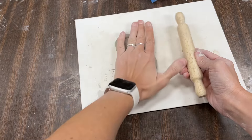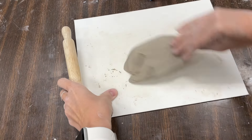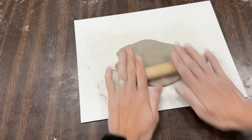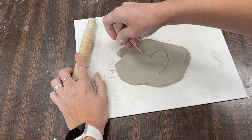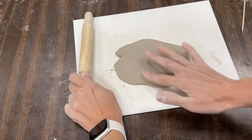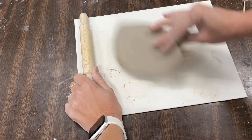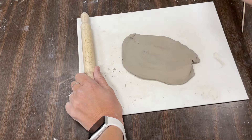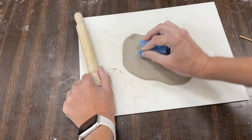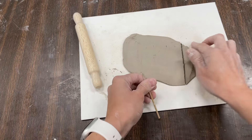Let's use my rolling pin. Has anyone used their rolling pin yet? I'm going to smooth out my clay with my rolling pin, and then I'm going to flip it over and smooth it out. I'm going to use my tool to write in my clay, and I can use my sponge to smooth out my clay too. Can I draw a line? I can use this tool to cut my clay.